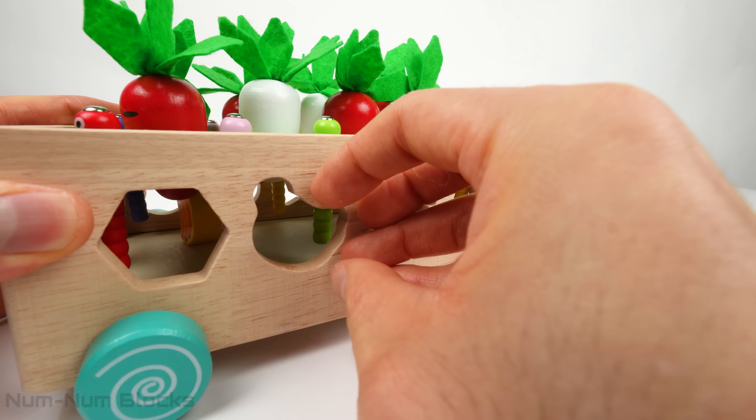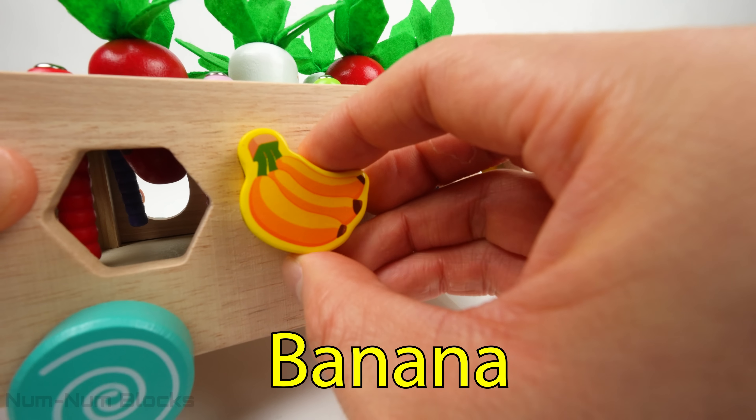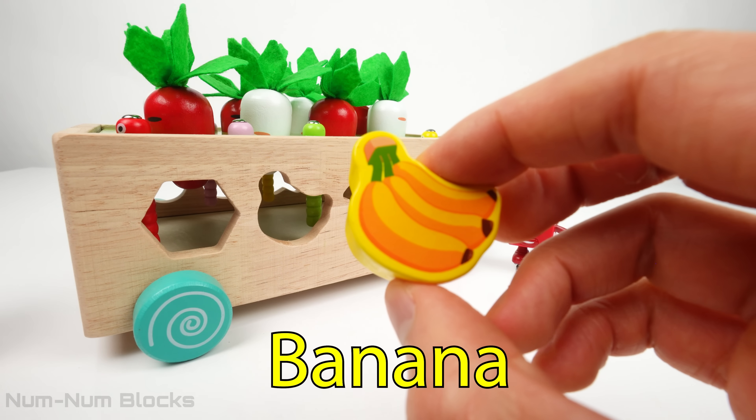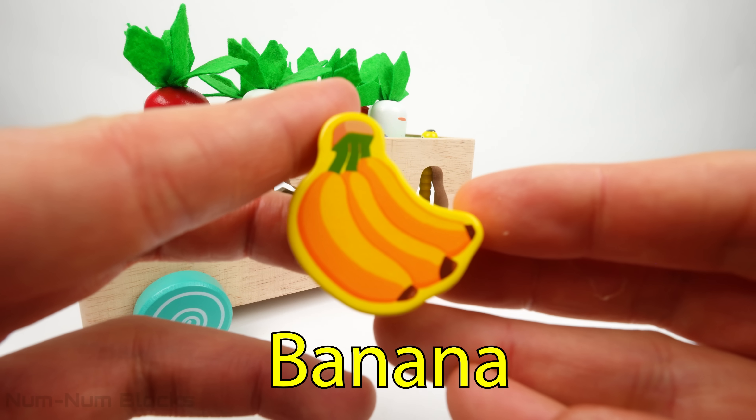Can you guess the next fruit? This yellow fruit is a banana. Fun fact: bananas start off green and gradually turn yellow as they ripen. So when you see a yellow banana, it's ready to eat and enjoy.